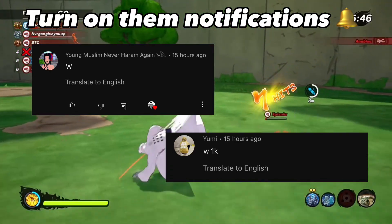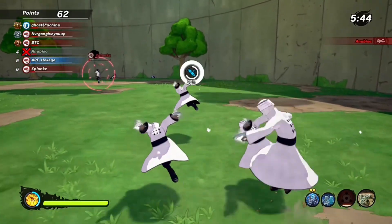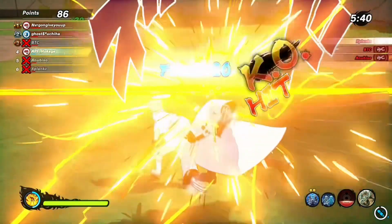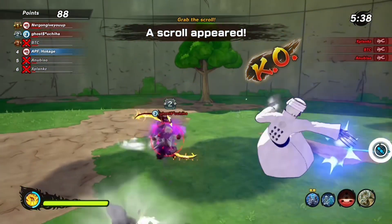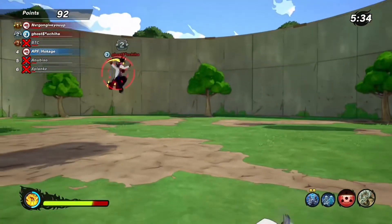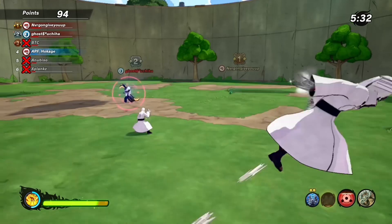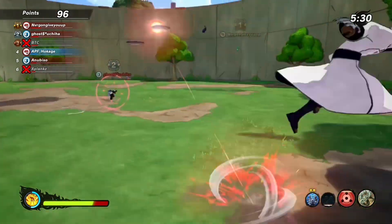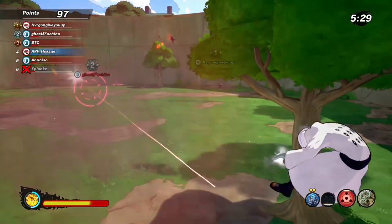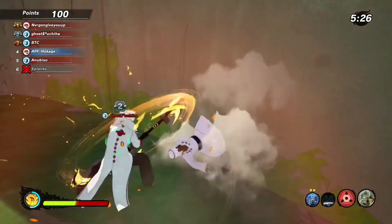Welcome back to another video. Today we have some announcements and a confirmation of a new DLC coming into Naruto Toboroto Shinobi Strike — Season 6. The first DLC that will be coming out is none other than Minato Ito Tensei form. Yes sir, we got Minato coming.